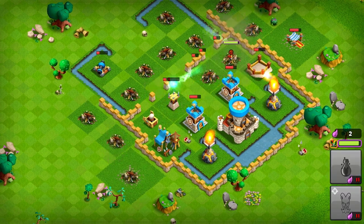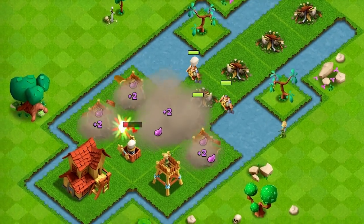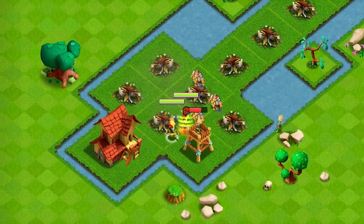Stitches is a chaotic and psychotic addition to your Titan roster. This powerful Titan may have a wicked sense of humor, but it's nothing in comparison with the tricks he plays on your enemies.